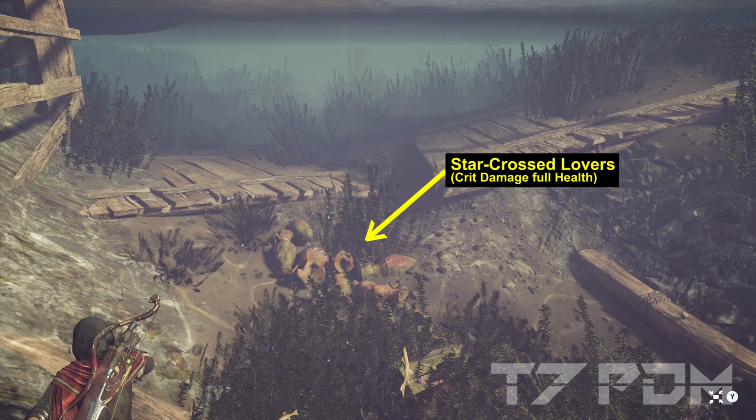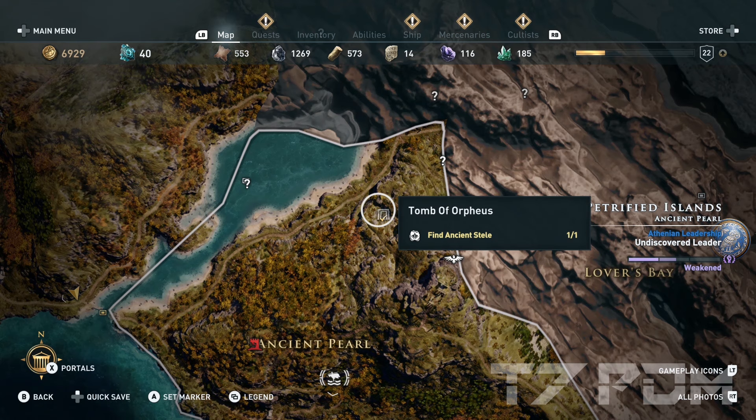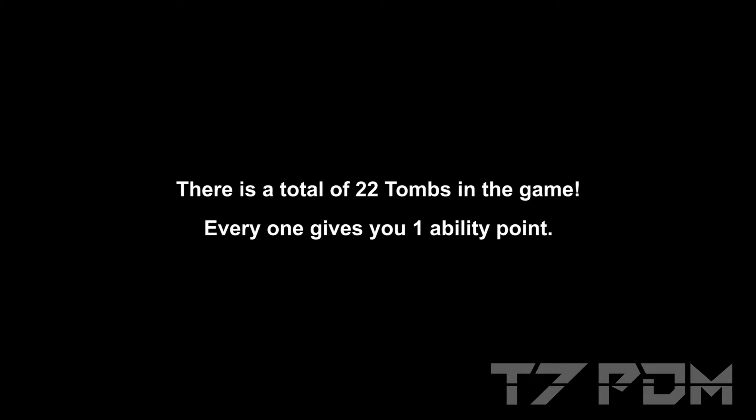Last but not least, travel to Lesbos — there's another ostraca riddle to collect in the Alkidas Fort. Sneak in there because there are high-level enemies, don't make any alert, just collect the riddle, and then solve it by diving at the broken bridge. You have now finally collected all five ostracars for crit chance at full health and crit damage at full health — that's everything you basically need. If you still need more ability points, you can also go for the Tomb of Orpheus or any of the other tombs — there are 22 in total in the base game. I really hope you like this new build, it's absolutely awesome — please don't forget to subscribe, leave a like, and see you next time.